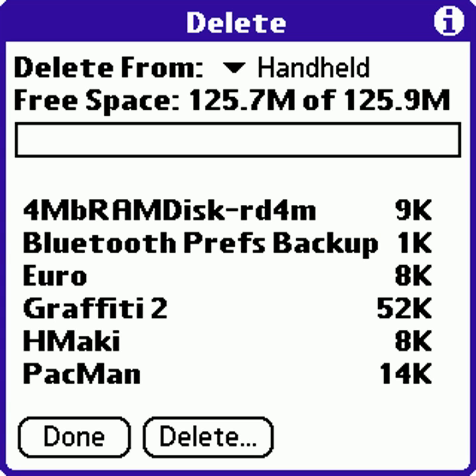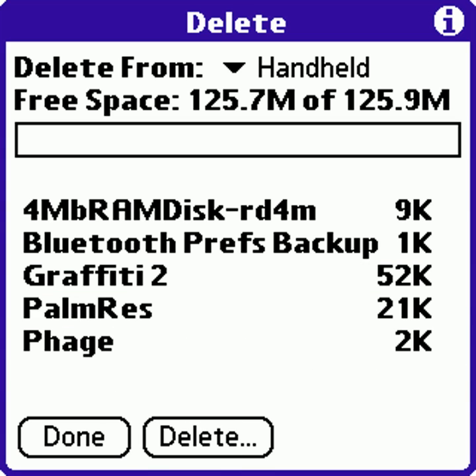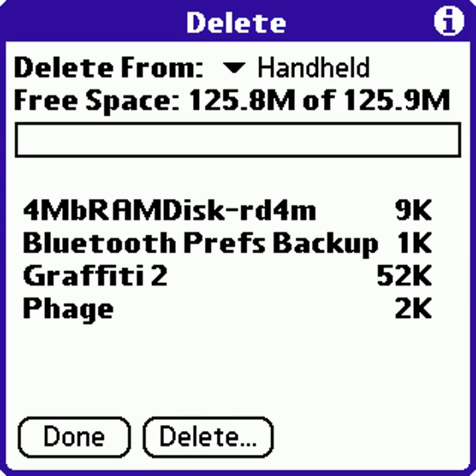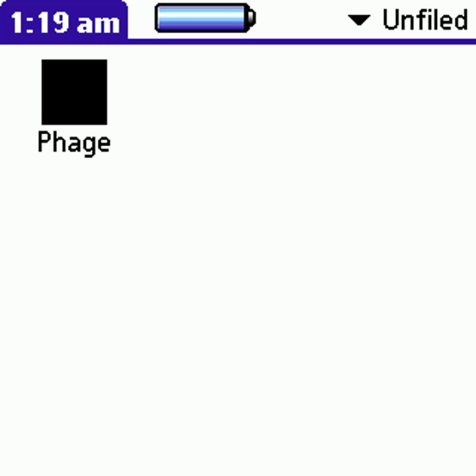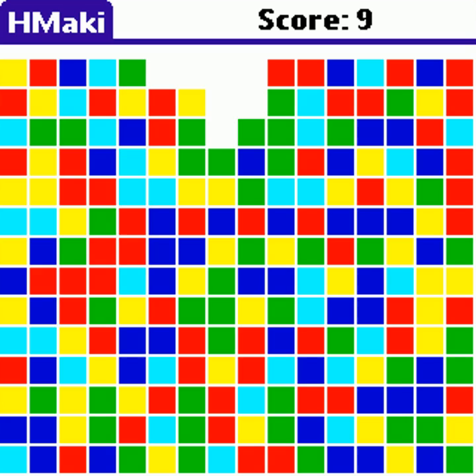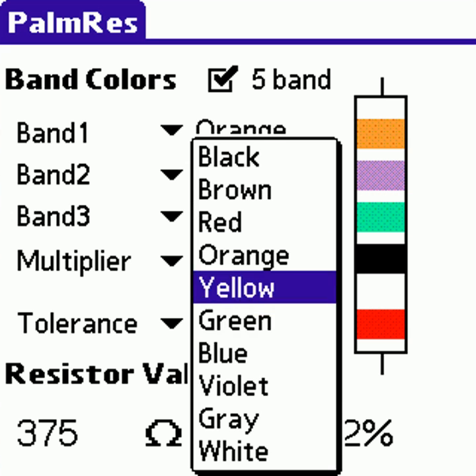To remove the virus, you need to delete all third-party programs that are infected. So let's delete Euro, Hitchmaki, Pac-Man, Palmaris, and PilotMines — we are still keeping the virus. And we will just reinstall these apps. So they will still work as usual.